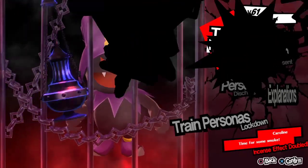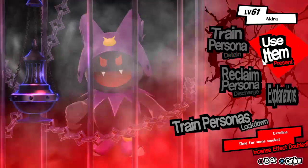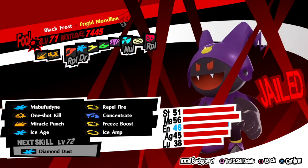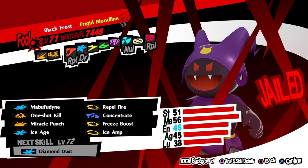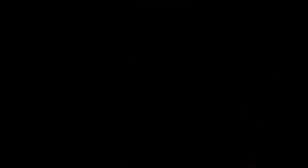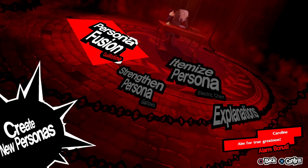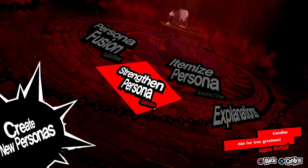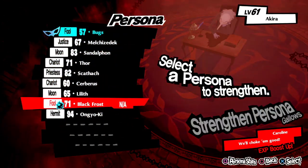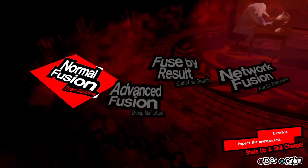Wait, it's under train personas. Oh, reclaim. I thought it was magic - did I put the wrong one? Never mind, not yet then. Oh shit, I can't even use him then. If I want to use him... well, I'm not gonna fuse him away.